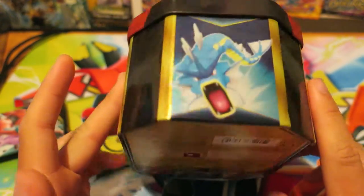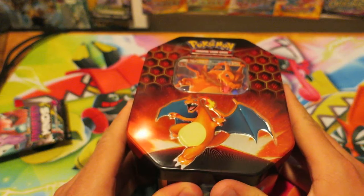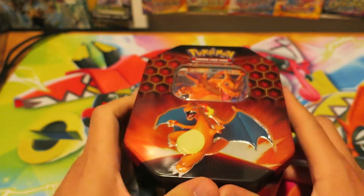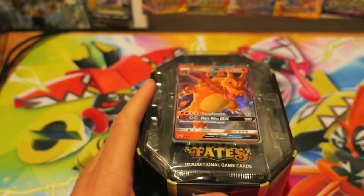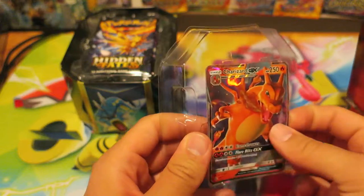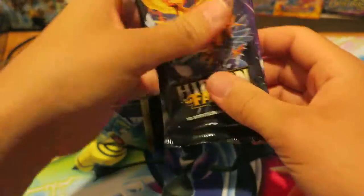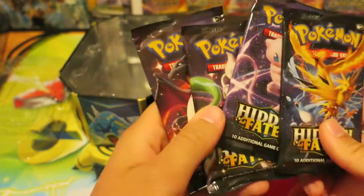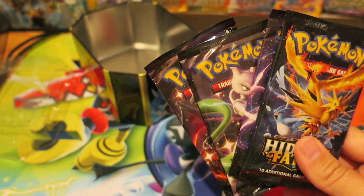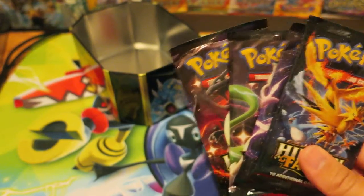When I was at Target I finally found the Hidden Fates tin — I should have bought a second one. These tins have been insane to get; the resale market has been crazy. You really shouldn't pay more than $20 for these, but I've been seeing them go for a lot more. Inside you get the Charizard GX promo — the other ones are Gyarados and Raichu — really cool looking cards. And then you have four Hidden Fates Pokemon booster packs. In this set all the booster packs are Hidden Fates. With other tins sometimes they'll mix in Ultra Prism or Unified Minds, but these are all Hidden Fates.